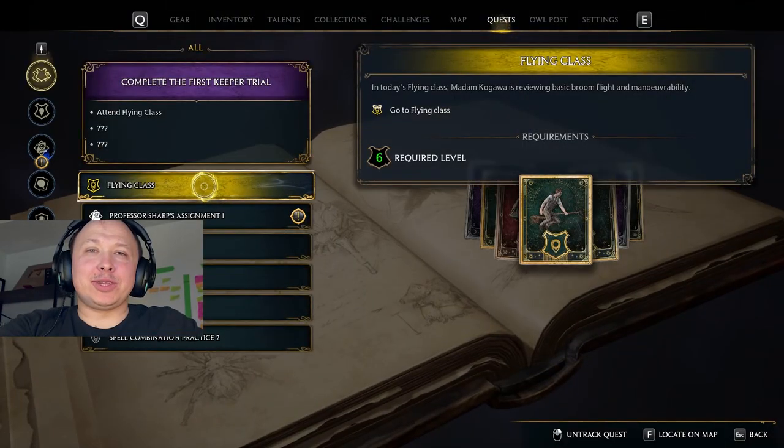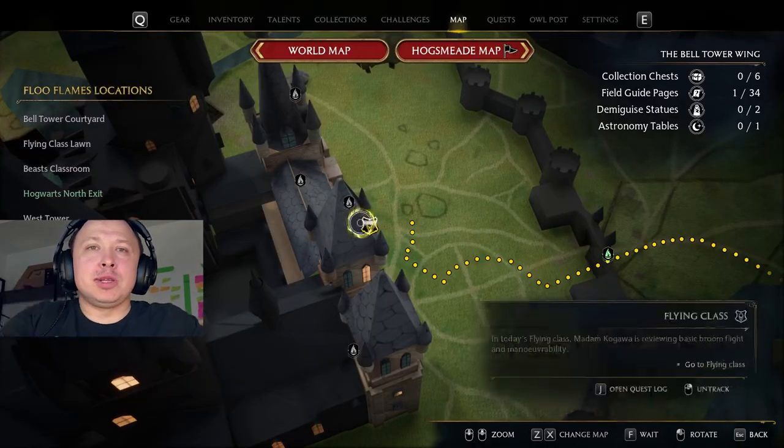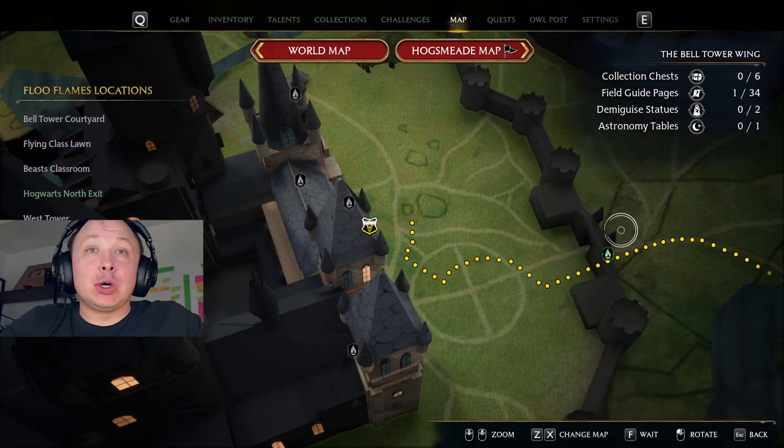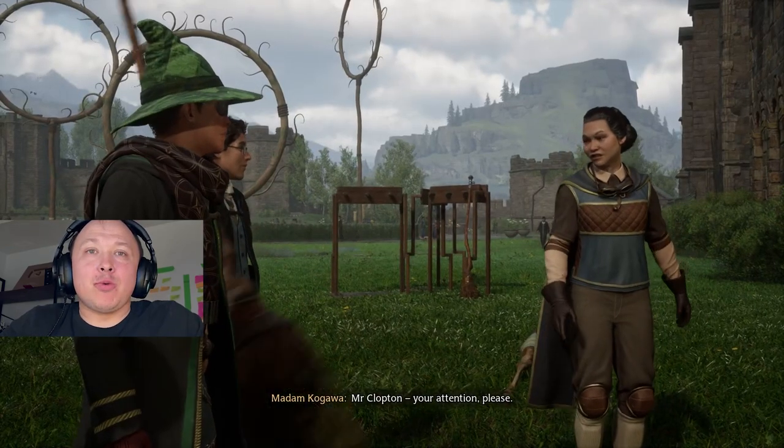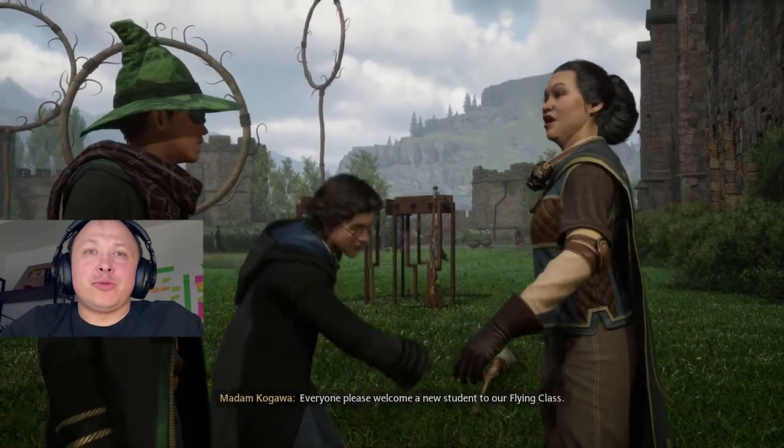Hello! Today I will tell you how to get a flying broom in Hogwarts Legacy. In order to unlock a broom in Hogwarts Legacy, you're gonna have to progress with the story until you unlock a mission called Flying Class.